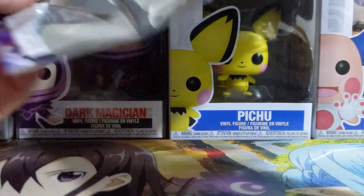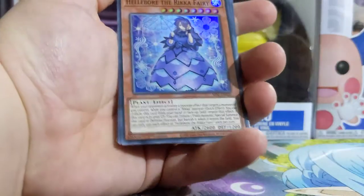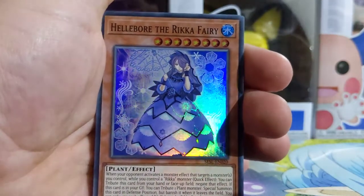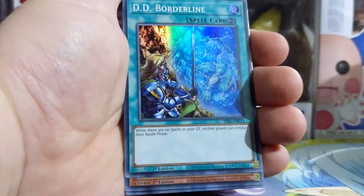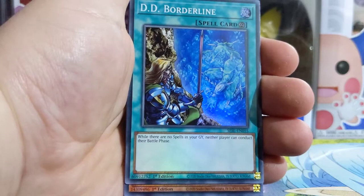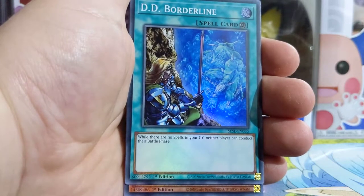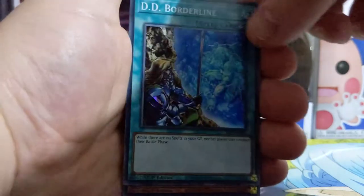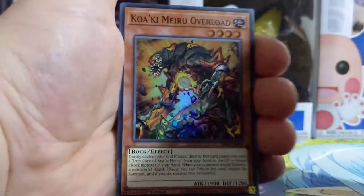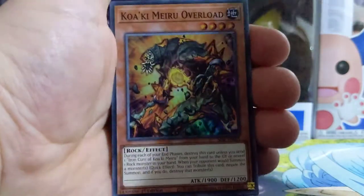How are you guys going today? I hope you're going well. Oh! These are my type of cards. Hellebore the Ricky Fairy — it's a plant card, plant-based. DD Borderline. It says here: while there are no spell cards in your graveyard, neither player can conduct the battle phase. I guess that's good in a way, but my deck always has spell cards, so I guess that's not that great. Kokai Meru Overlord? I think that's how it's pronounced, but I'm actually not sure.